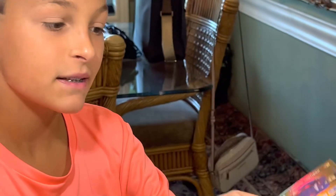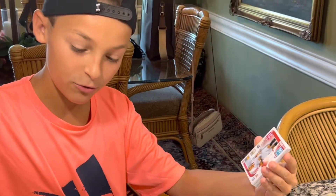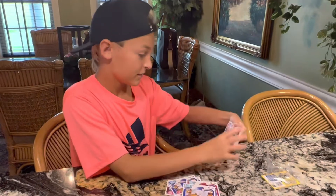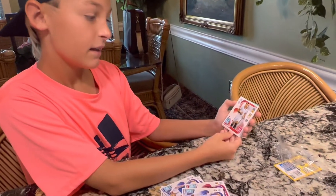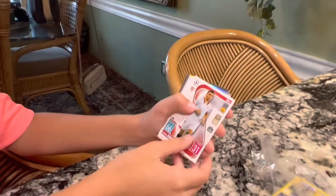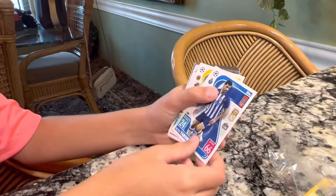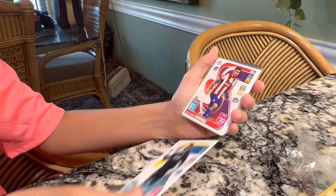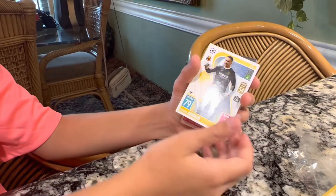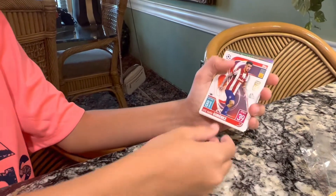It's a limited edition gold Coutinho — great card. And then we have a right kick, not the greatest. We have Taremi, Esenjo. The reason why his attacking stat is so low is because he's a goalkeeper. We have Jimenez.